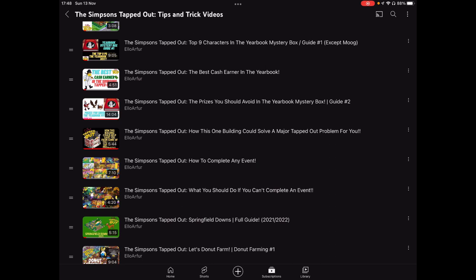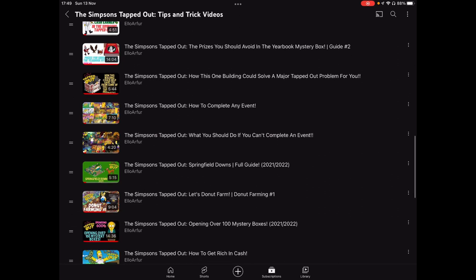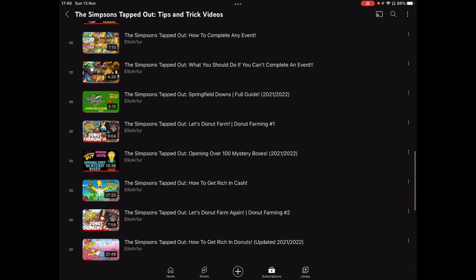Then we have the Golden Goose Realty — and honestly that video needs to be updated. When Golden Goose Realty comes round again, I'll get it on my legitimate account and show you what it can do. I need to make a separate video for that as it's not so valid now, so I wouldn't watch the current one. We also have the tips for completing any event, and then what you should do if you can't complete an event — so both are helpful.